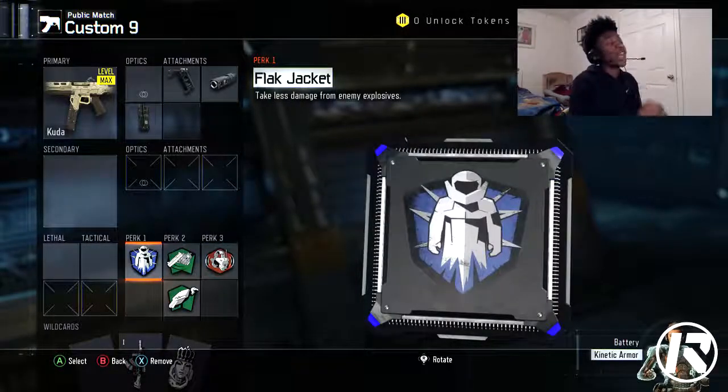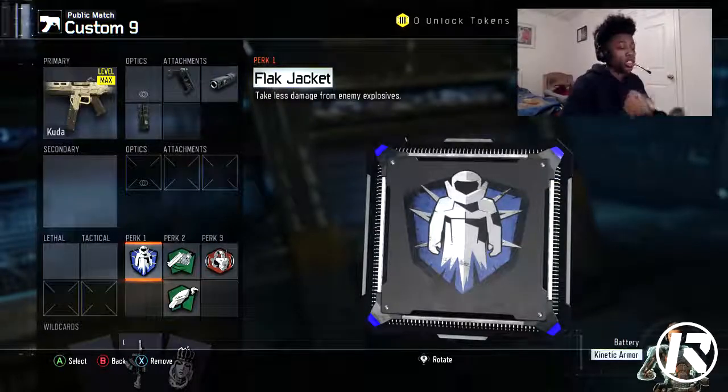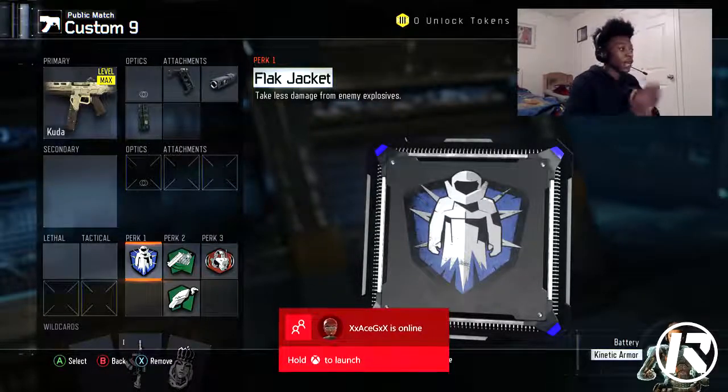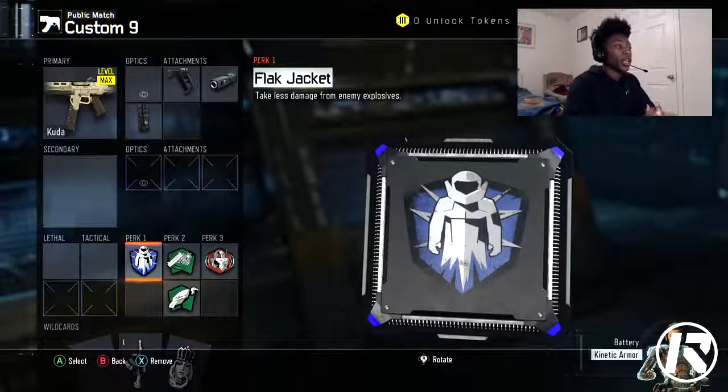For Perk 1 we're going to use Flak Jacket, because a lot of people use grenades on this game. I play domination a lot, safeguard, kill confirmed, and almost everybody uses stun grenades and things like that. Flak Jacket will counter all those things. Grenades in this game are really overpowered, so Flak Jacket is a must for this class if you're going to be playing domination and safeguard.